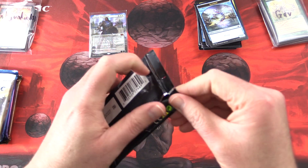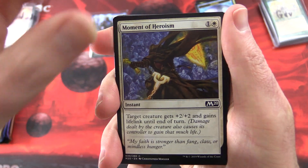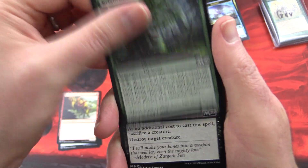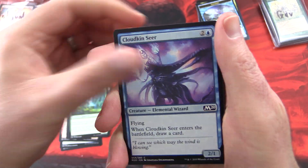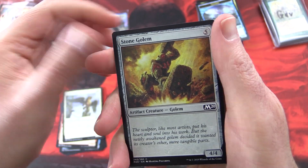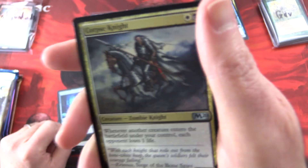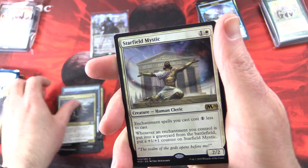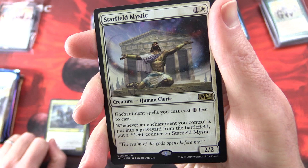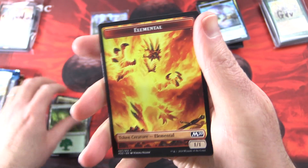Gideon Blackblade set aside, let's get stuck into Core 2020. We have Moment of Heroism, Negate, Goblin Bird-Grabber, Brightwood Tracker, Bone Splinters, Healer of the Glade, Cloudkin Seer, Destructive Digger — creature goblin, lots of goblins from this set — Gryphon Protector, Stone Golem. Uncommons: Ogre Siegebreaker, Portal of Sanctuary, Corpse Knight — not a misprint, alas, so not as valuable. Rare is Starfield Mystic, creature Human Cleric, 2/2 for two. Enchantment spells you cast cost one less. Whenever an enchantment you control is put into a graveyard from the battlefield, put a +1/+1 counter on Starfield Mystic.